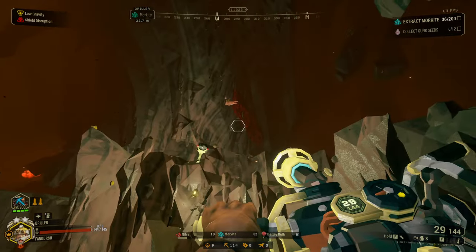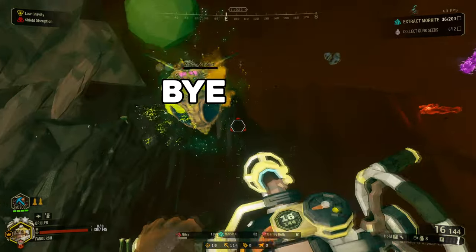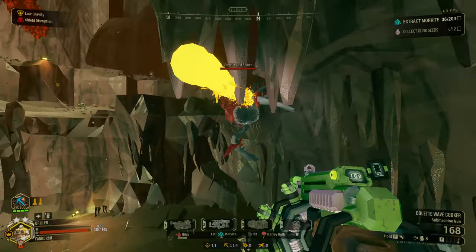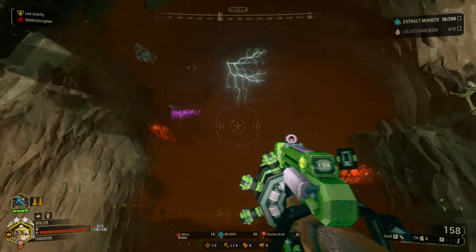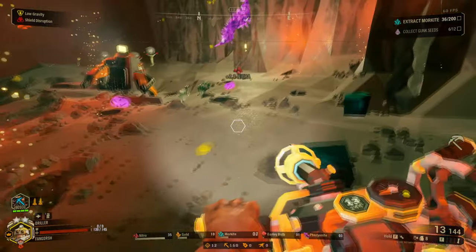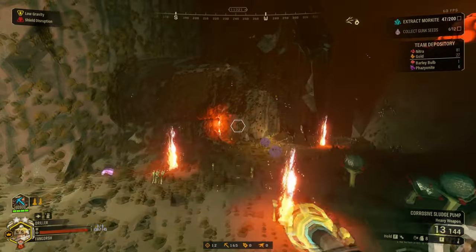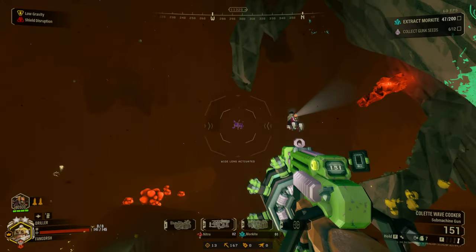Alright bugs, I hear you. Now die. Oh my god, my ragdolls mod is still on — I keep forgetting to turn off my ragdolls mod. Where did buddy boy go? You couldn't have gotten far. Perks of low gravity, I can just fly over this. Perks of shield disruption? No shield. Obliterated.